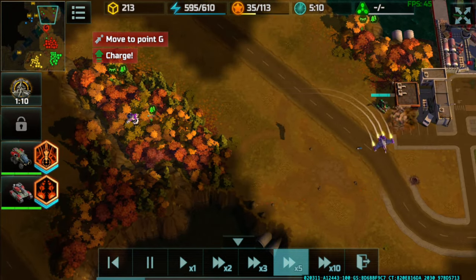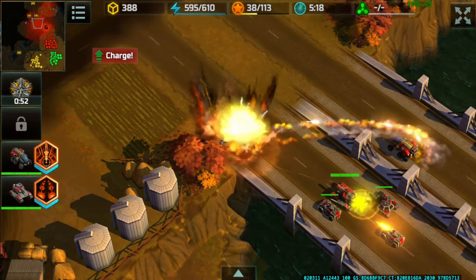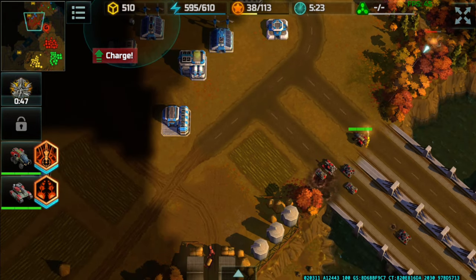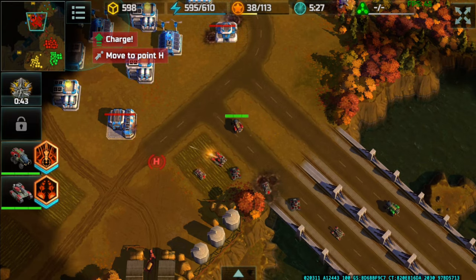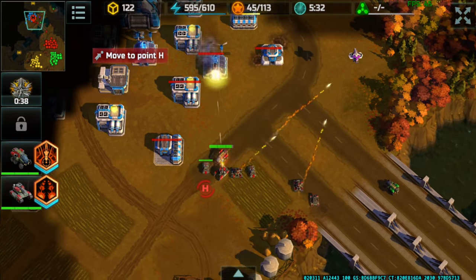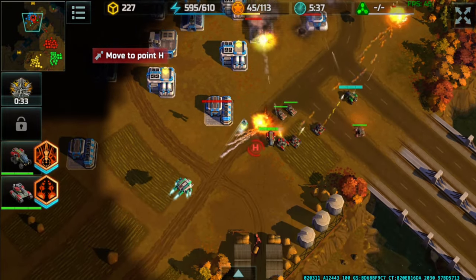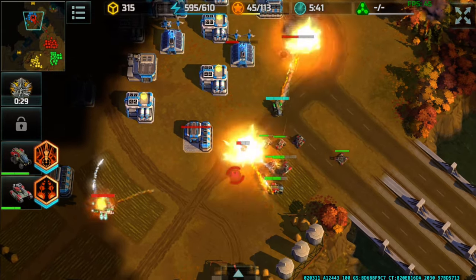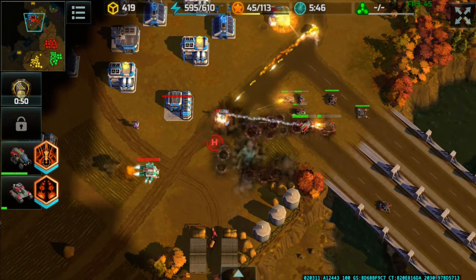We got a Cyclone right around there and now we're heading to attack this guy right here. However what I did not realize is that the purple player already has a Vertex at this point, and I clearly did not have enough Porcupines to do anything against it. There you go — another Cerberus from the CM player. I'm going to have to retreat, another Cerberus coming right over here.